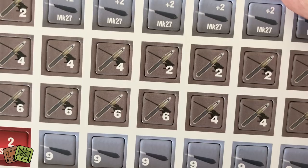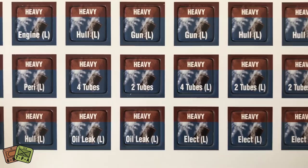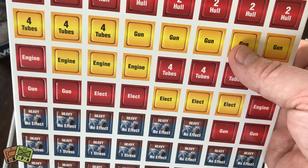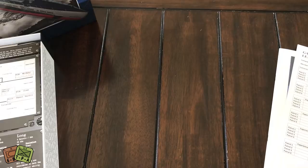You have some torpedo markers and shell markers for your deck guns. You can surface and use your deck guns — if you find a merchant vessel out in the middle of the Pacific with no escort, you don't necessarily need to waste a torpedo; you can surface and shoot it with your deck guns. The damage counters represent damage to your gun — typically a gun can take one hit before it's ineffective, and if it takes two, it's destroyed or has a serious impediment to firing. Same with engines, tubes, etc. As you get more and more damaged, it becomes more and more difficult to do well.